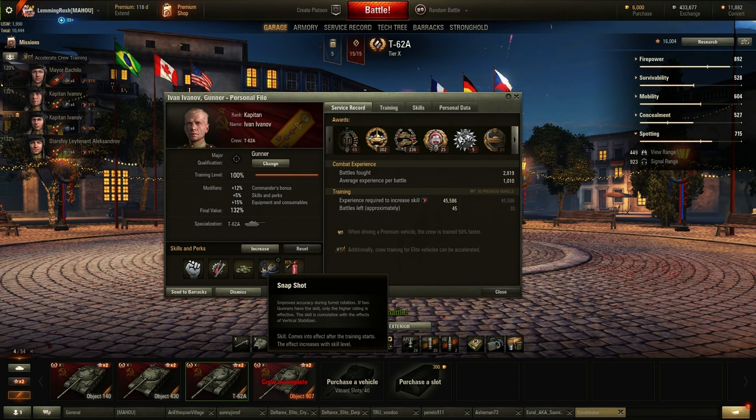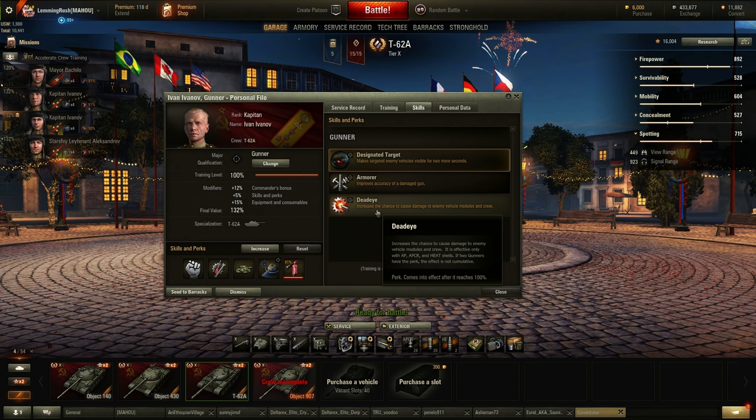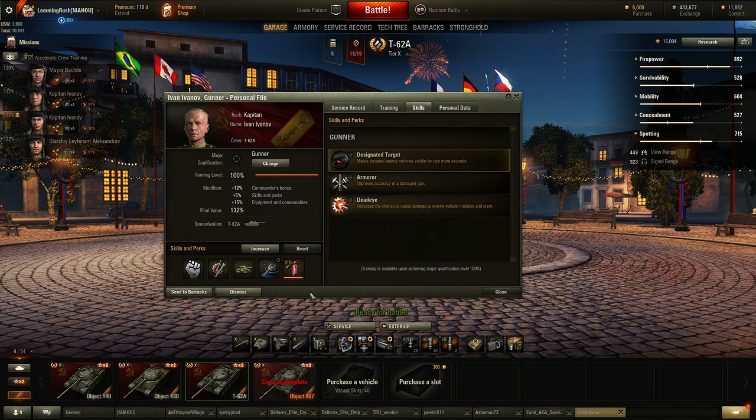Snapshot — it's a 62A and there aren't any other really good options. Some people try to put Deadeye on this tank. The reality is I don't know enough about Deadeye to justify putting it on. I think it does like 3% more chance of damaging a module or something — I read that somewhere. So 3% for an entire crew slot, it's not useful.